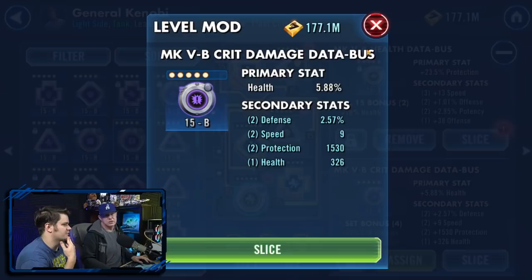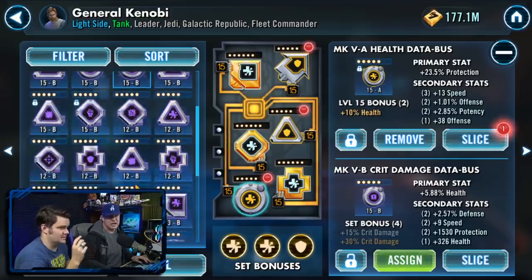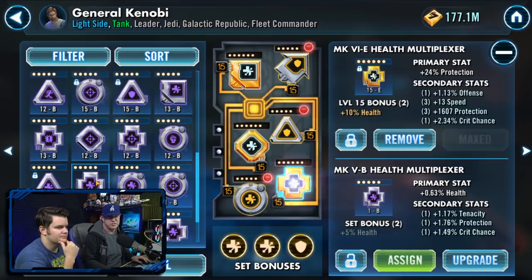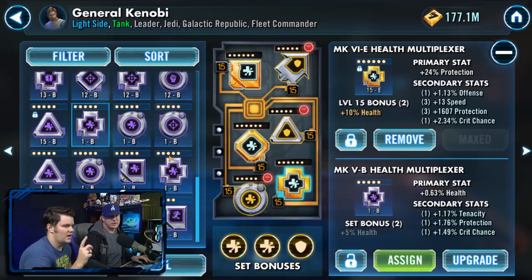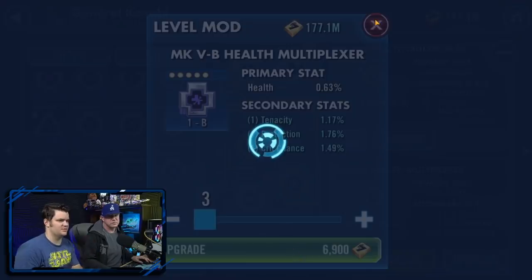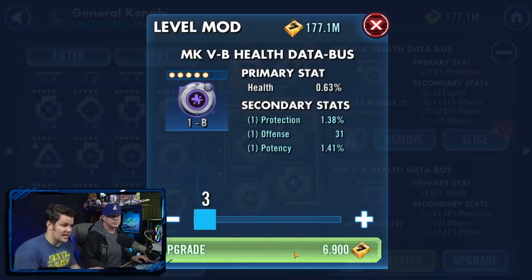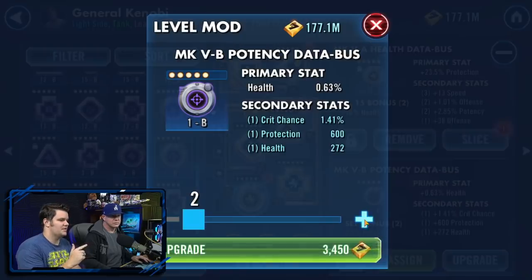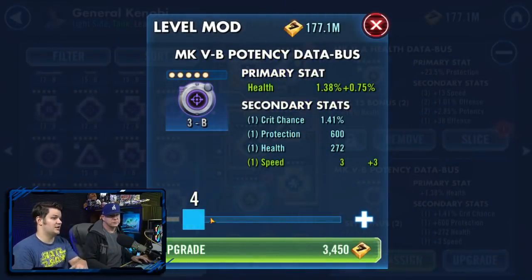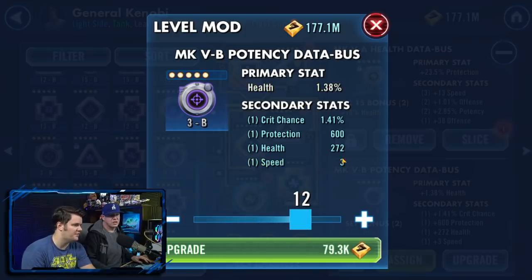Actually the best thing is to go to 12 first, then decide. What Mobile Gamer taught me today — that I have not been doing — is going through all of these purple mods, upgrading them to level 3, and then you get that fourth stat revealed. That way you can find additional speed secondary. If you have excess credits, you can find a lot of speed secondary that way.